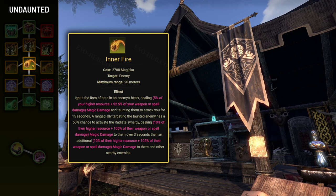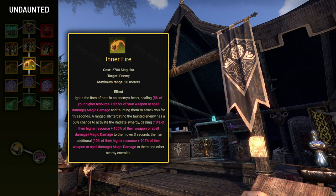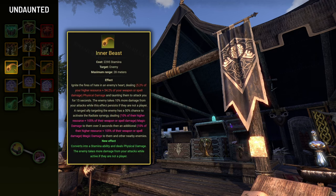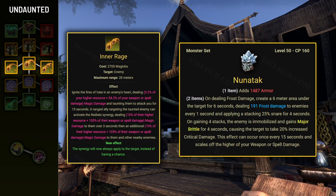Next we have Inner Fire, the second of the two ranged taunts available in the game, but it is considered the weaker option. It has 28-meter range but deals magic damage. The additional benefit is a 50% chance to provide the Radiate synergy, though like Trapping Webs this can only be used by ranged allies. The Inner Rage morph increases the synergy chance to 100%, while the Inner Beast morph changes the cost to stamina and increases your damage to the taunted enemy by 10%. In traditional tanking, Inner Fire is mainly useful when you don't want to accidentally proc the Noon Attack monster set with frost damage from Destructive Clench.